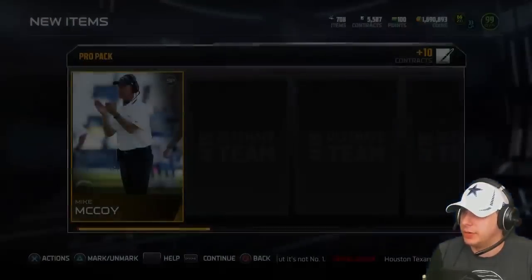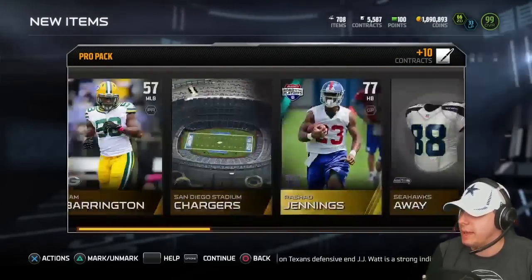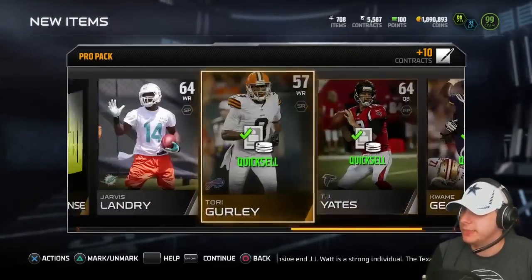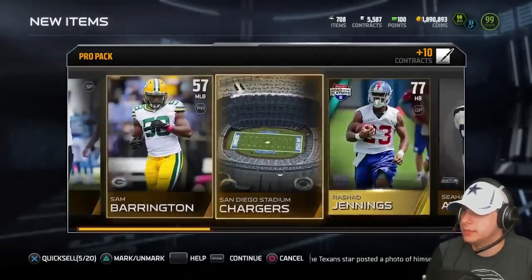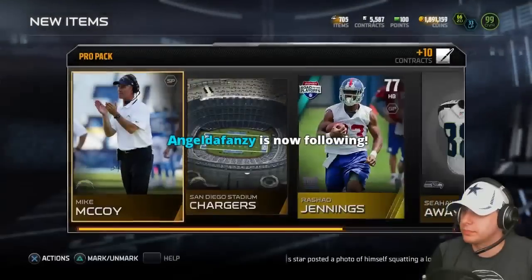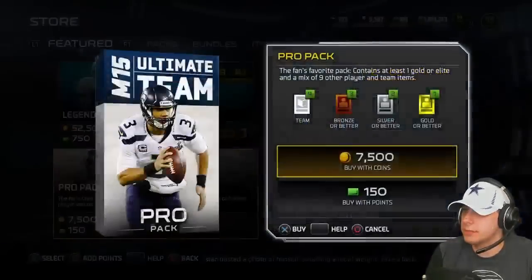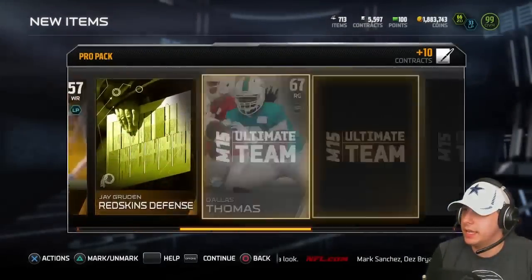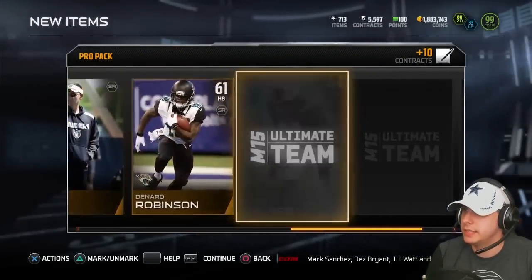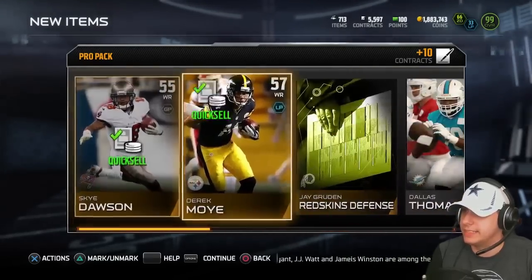Alright, first pack — let's go. What if I pull it first pack? Well, there you go — you'll do nothing because it didn't happen. So we get absolutely jack crap out of the first pack. Rashad Jennings is our gold — I always keep all the golds just in case, but I'm not expecting any of those to go for anything. And our gold for the second pack is AJ Hawk. So again, nothing out of the second pack.